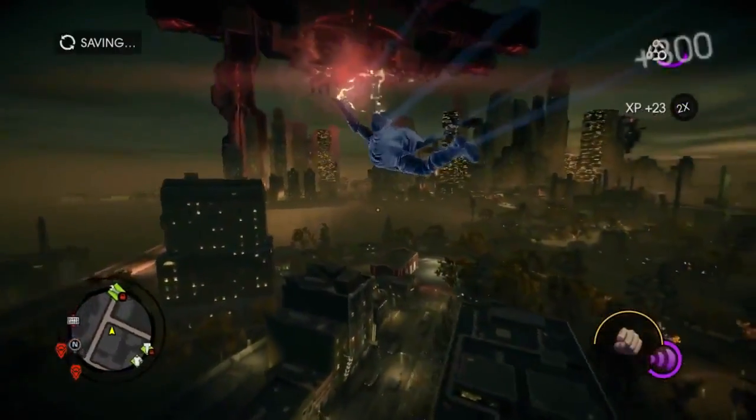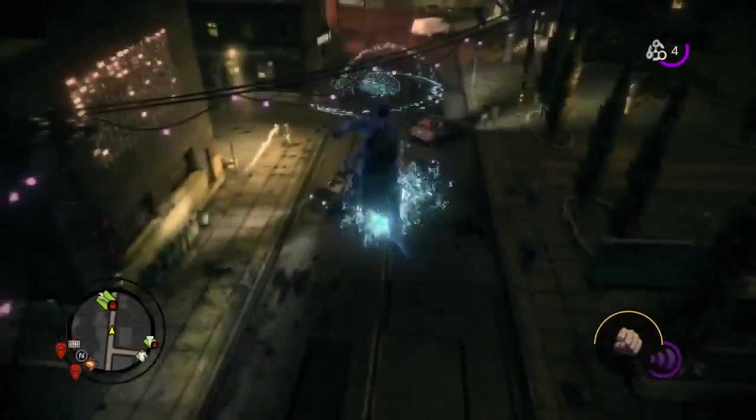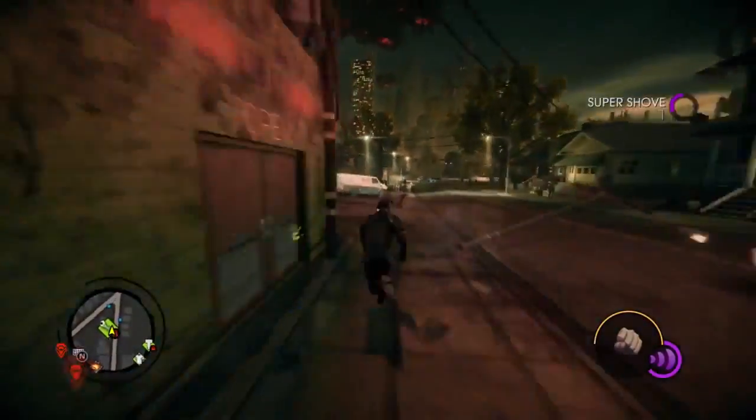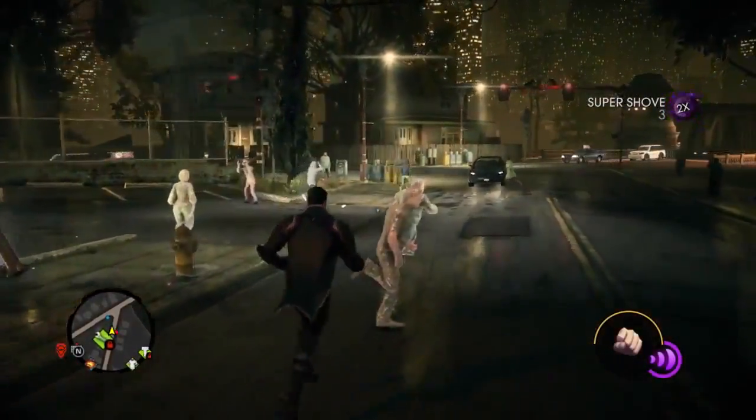Now we're going to show you another one of our superpowers. This is called Blast — it will freeze anything that it comes into contact with. So if I want to shoot these pedestrians up here with Blast and freeze them solid, I can walk up and shatter them into a thousand pieces.